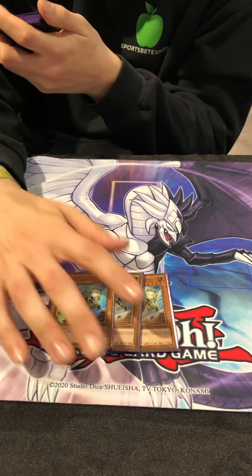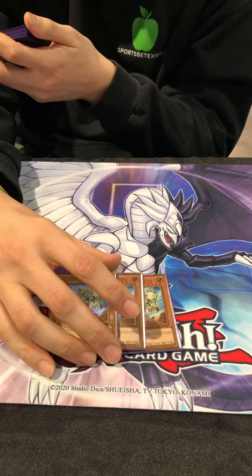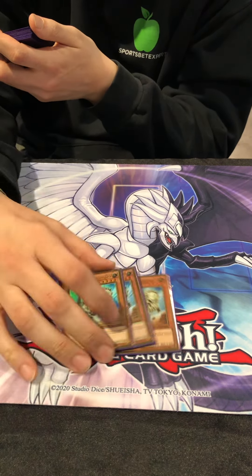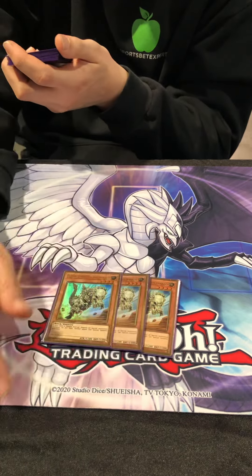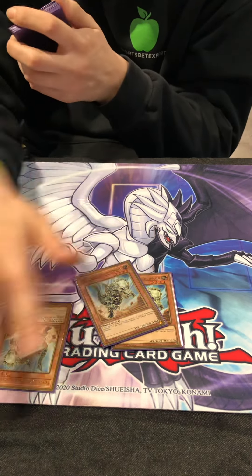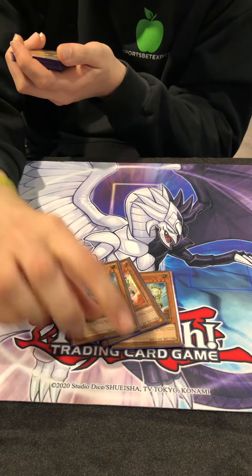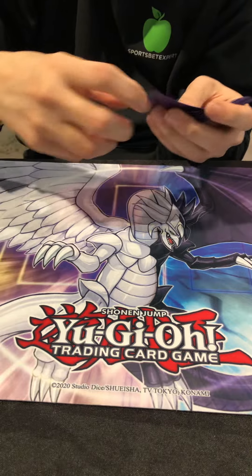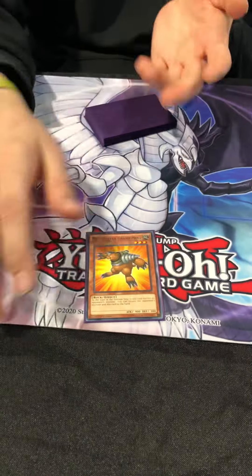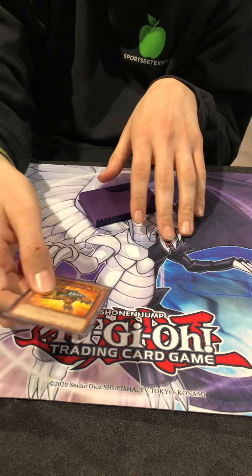Side deck — three Fossil Dina. Fossil Dina is very good. Against pure Frogs they just can't do anything. Zombies matchup is really good too. Sometimes you just summon it and if they can't get over it you have protection like Deep Prison — they just literally can't get rid of it. One Grand Mole. Grand Mole is really good against a lot of decks. If they set a lot and you're able to get another monster on board you can just keep returning their set monster — it doesn't flip.